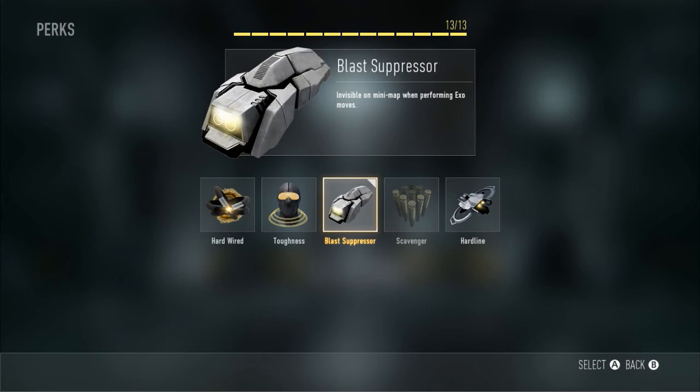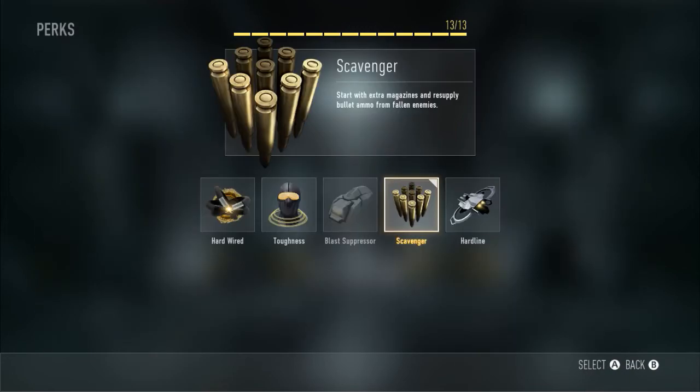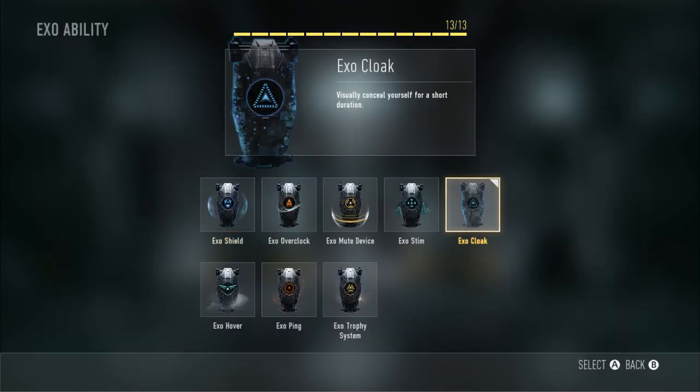Perk three is Blast Suppressor, which makes you invisible on the enemy radar when you double jump, dodge, or do any maneuvers using your exo suit. We also have Scavenger, because Scavenger is awesome — and with this gun you can go on a tear with it if you have enough ammo.